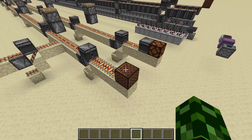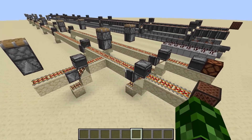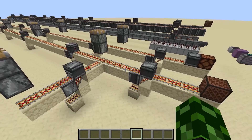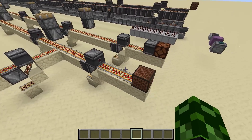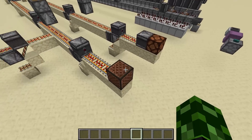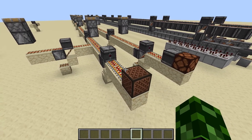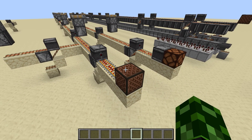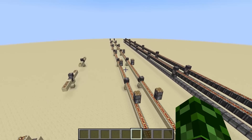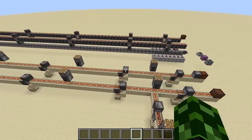We have a very long line of rails here, hooked up with a bunch of observers in a certain setup with rails, which we're going to show you in a bit. When I right-click the note block, it's going to update everything and light up the lamp instantly. If you look at the pistons, you can see they're all firing at the same time.